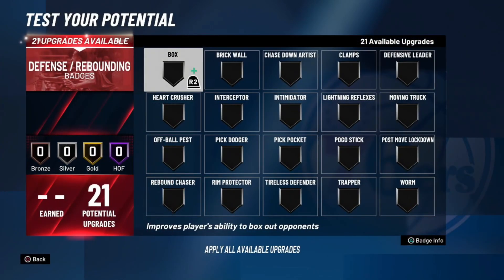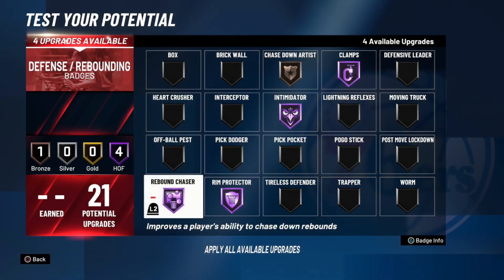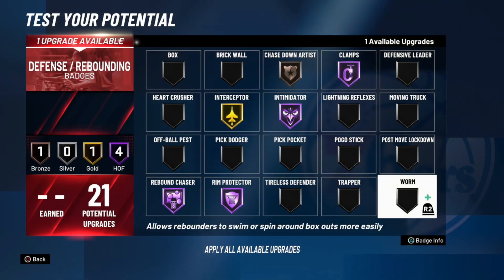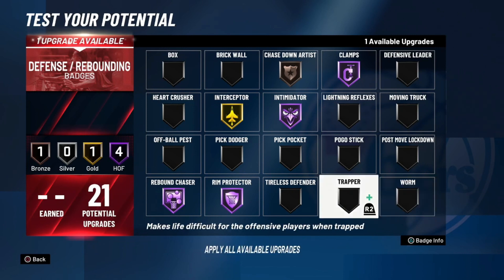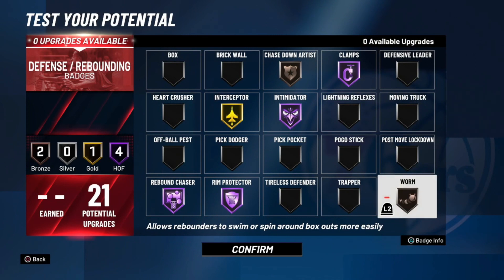Now onto the defense badges. You're going to want bronze chase down, Hall of Fame clamps, Hall of Fame intimidator, Hall of Fame rim protector, and Hall of Fame rebound chaser. Last year I had pogo stick on Hall of Fame to go with those badges, but this year with pogo stick getting nerfed so much, I don't think that's the way to go anymore. Instead, I'm putting interceptor up to gold and worm on bronze. I think worm is the most underrated defense badge for big men — it really does help, I promise you. Maybe not a ton, but it helps quite a bit with getting rebounds, and I think it's better than box for sure. But if you're going to be setting screens, maybe you want brick wall on Hall of Fame instead. I'm not really planning on setting screens, so I'm putting interceptor on gold and worm on bronze. Go ahead and click confirm.